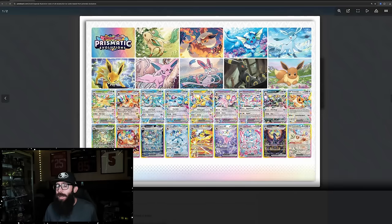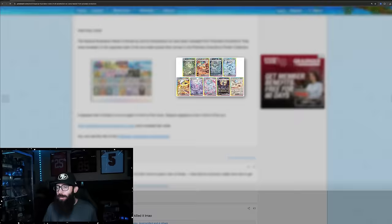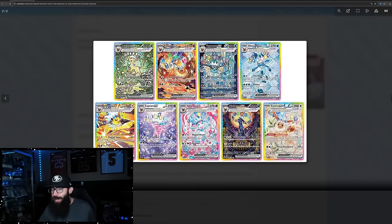We're going to take a better look at these. Eevee, Umbreon, Sylveon, Espeon, Jolteon, Glaceon, Vaporeon, Flareon, and Leafeon. There was a better picture that surfaced on Reddit. We're going to take a look at that in a second. You probably saw it in the thumbnail of this video, but this is all we got when we got this on Pokebeach. You see how blurry these are? You can still get a vibe for everything that's going on.